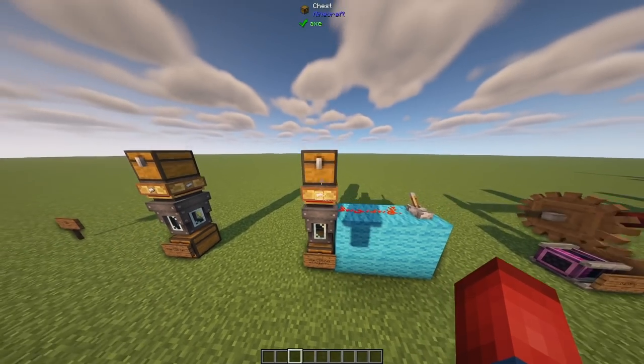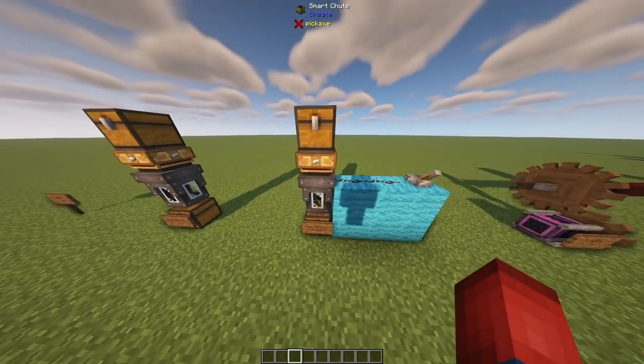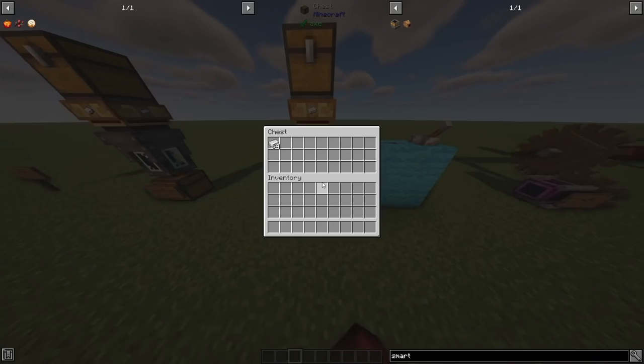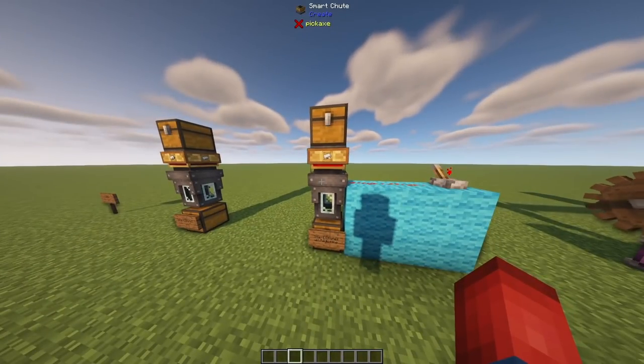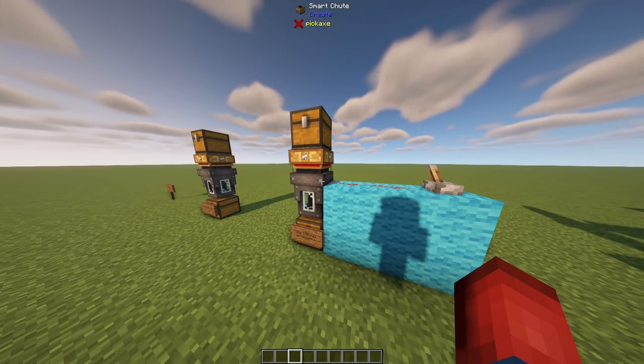We have our iron and gold in the top chest and our filter is set to iron. If we uncheck the redstone signal it will start transferring items down, and we can flick it back on to stop the transfer. This could be super useful in sorting machines.